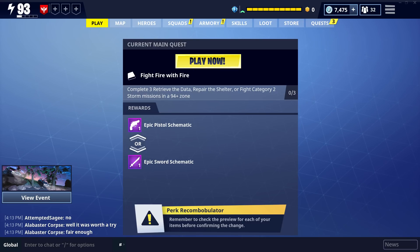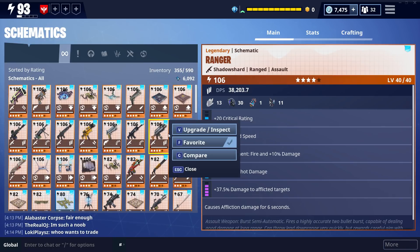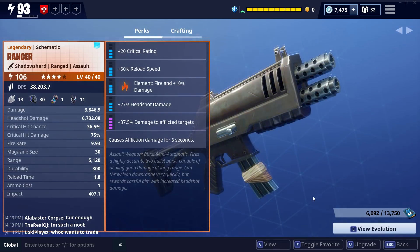Hey, what's up everyone, Drunnan here. I've done one super basic tutorial and I really have been meaning to do more, so no excuses. This video is my tutorial on a brand new subject: how to acquire the resources you need to change your weapon perks, specifically the resources for changing elements.